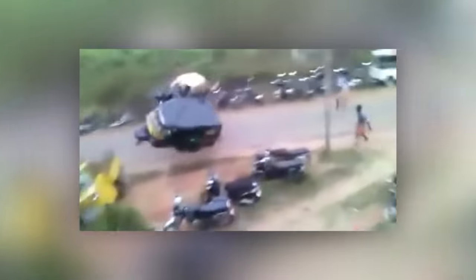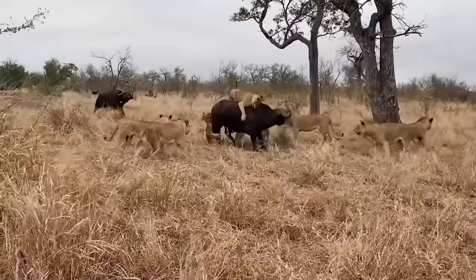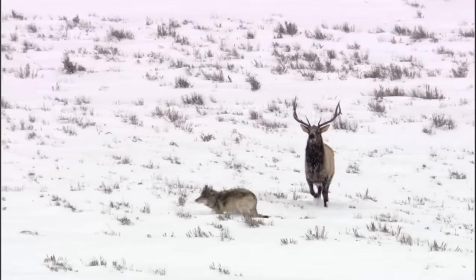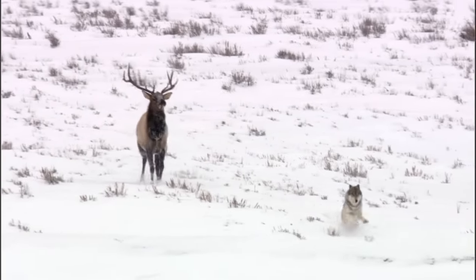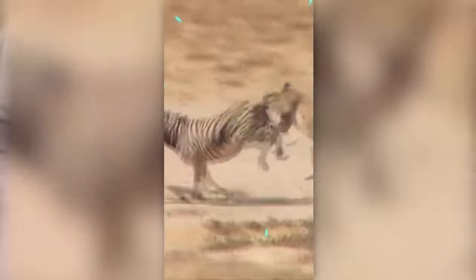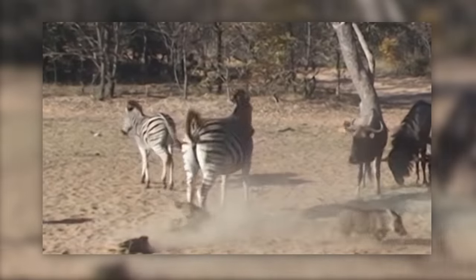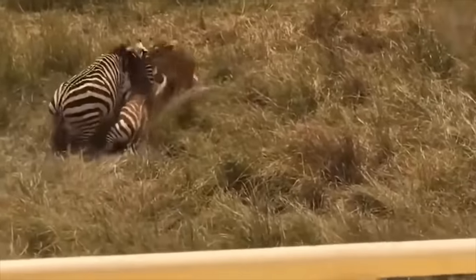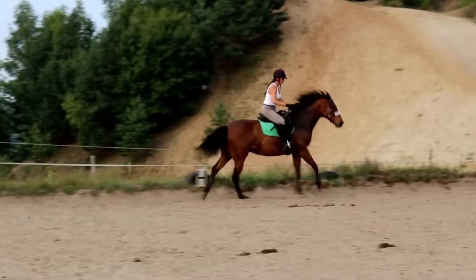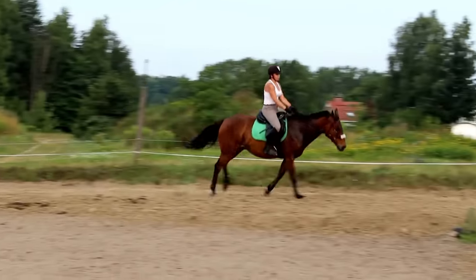Plenty of large builds have no issue dealing damage — moose, elk, wildebeest, and other large ungulates can threaten insane damage with a charging slam. However, attacks like that are incredibly telegraphed and most players have practice dodging them. In contrast, a horse's kick has incredible frame data, to the point where it's basically unreactable if you're within range — which can be deceptively far. This makes approaching a defending equine player a lot more risky than most herbivore builds.